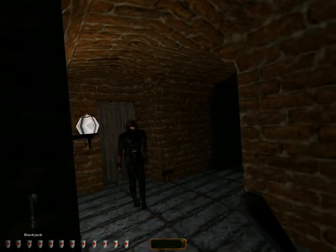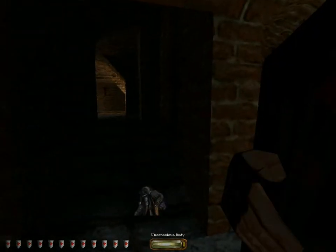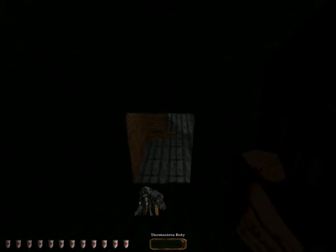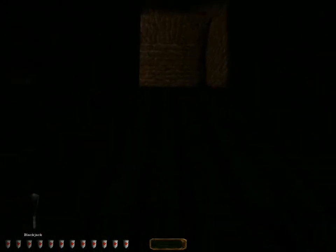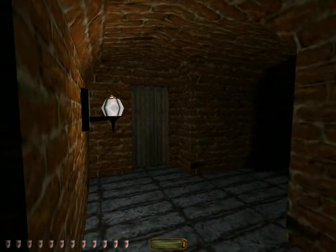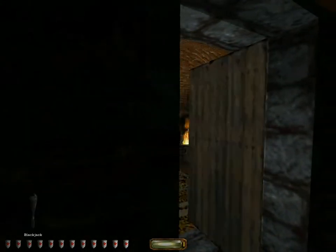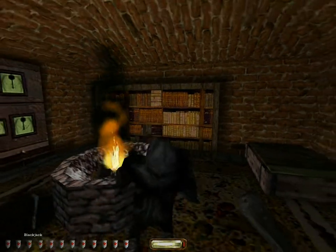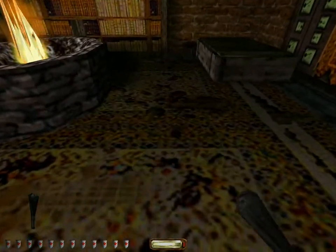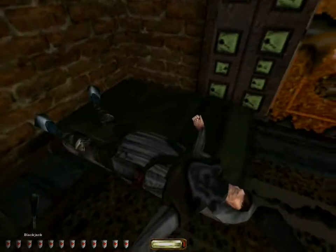Aha. A dude. A dude who vastly needs to be knocked out. Now, let's get you out of the way so no one becomes suspicious. The framerate — what is going on? Alright, we need to go in here because there's something we need. This dude is not what we need, but he does need to be dealt with. Goodbye. Let's lay him out of the way. He actually landed on the bed and it's now defying gravity quite nicely.